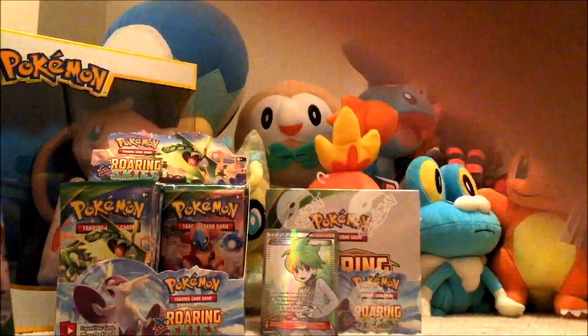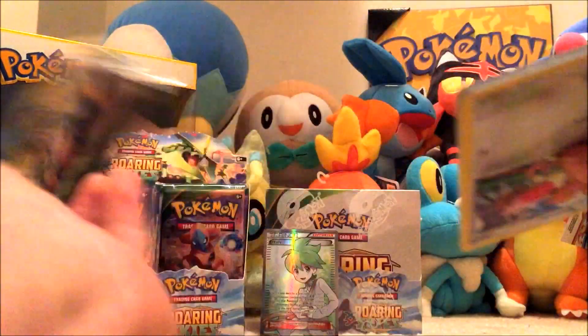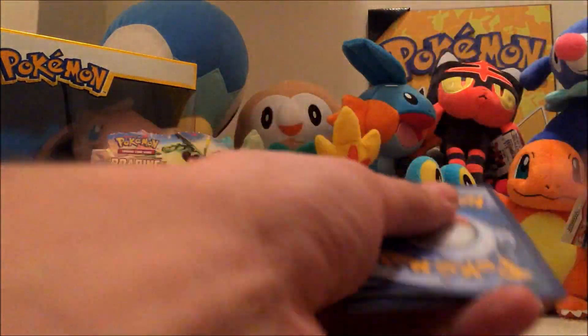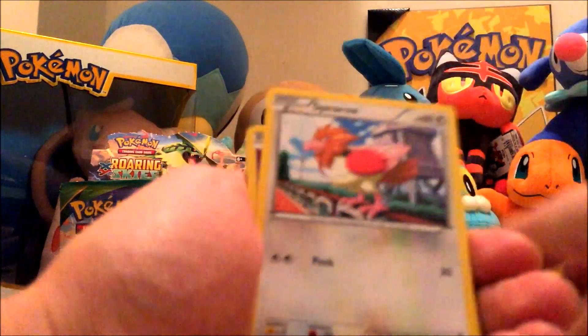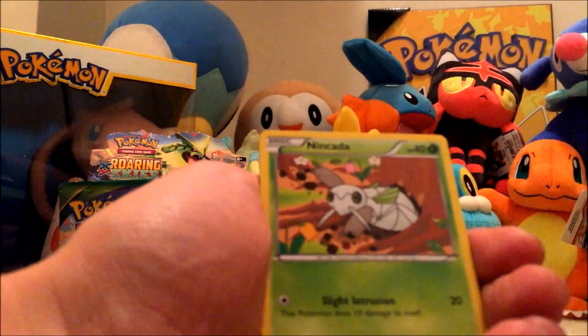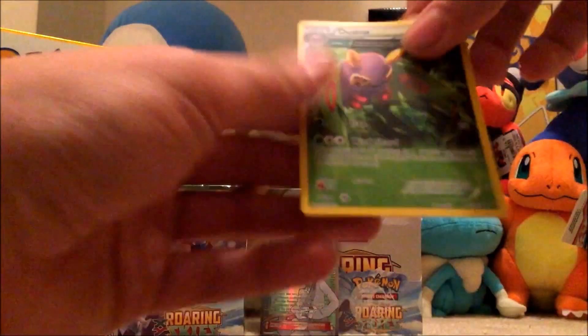Two more packs left for this video. We've got Tropius, Switch, Gliscor, Spearow, Natu, Ninjask, Gligar, Voltorb, Carbink, and a Dustox.